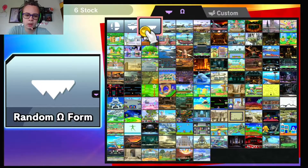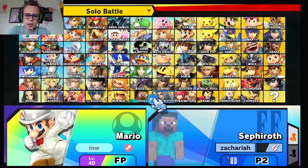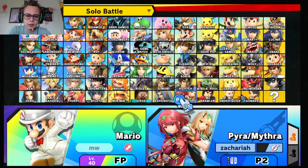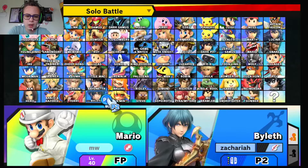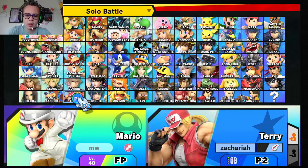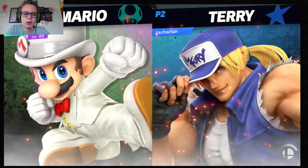Let's just do a simple six stock here. It looks like I have the newest fighters. I might not have Piranha right now though. I know Terry's not the newest thing out — well, he isn't, obviously — but we're going to play him for at least a little bit. Beat up Mario or have Mario crush us. Then after we play Terry, we're going to play some Mario.